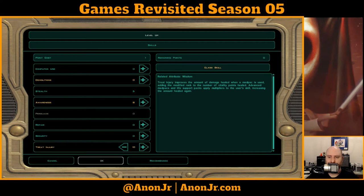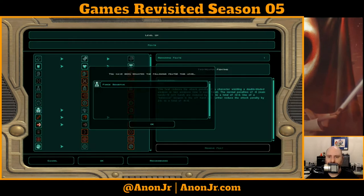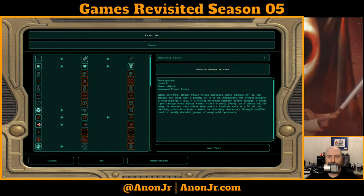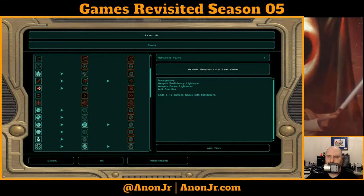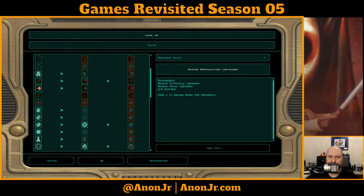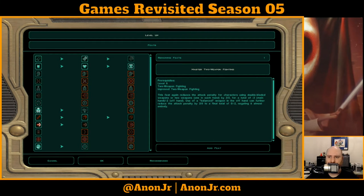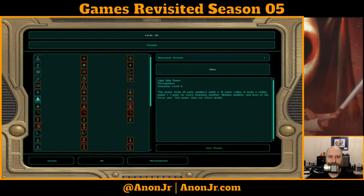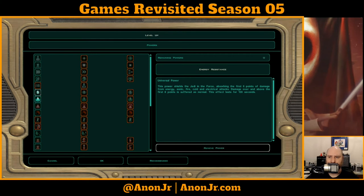Skills — she gets one skill point. Feats — she is now Force Sensitive. I can bump up her two-weapon, bump up her power attack, or bump up her weapon spec. She doesn't have a lightsaber yet so I'm probably not going to do weapon spec just yet. Let me go ahead and set her up with Master Two-Weapon Fighting — that way she doesn't have that big honking penalty. She gets a power — can't do Force Push yet, can't do the upgraded barrier yet. Let's go ahead and add Energy Resistance.